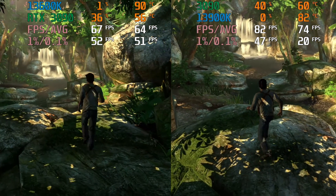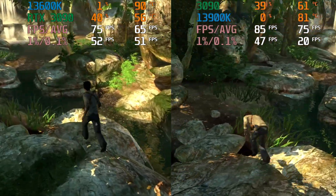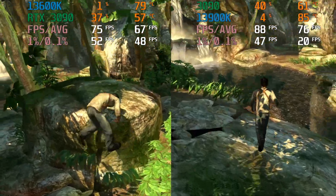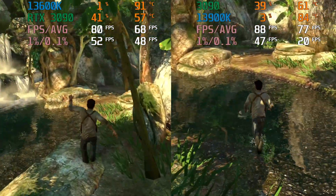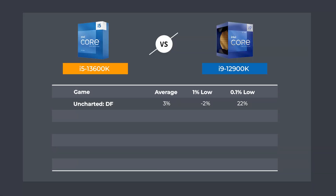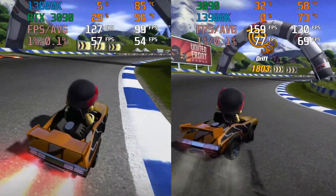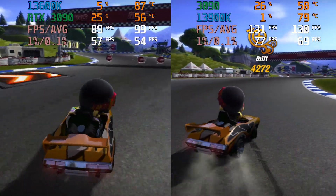Emulation is another good workload to compare CPUs with. I'm using the RPCS3 PS3 emulator at 1080p with all the recommended settings found on the wiki. In Uncharted, the 13600K butts heads with the 12900K, and it also had the highest 0.1% lows recorded. Mod Nation Races is where the i5 falls behind both the i9s.